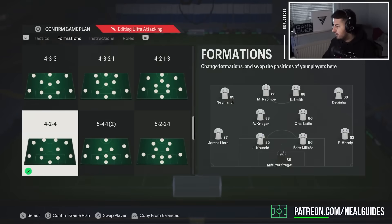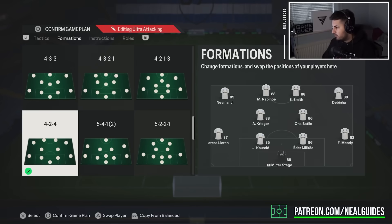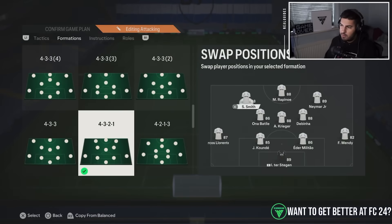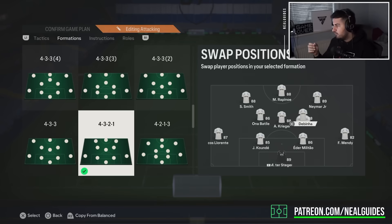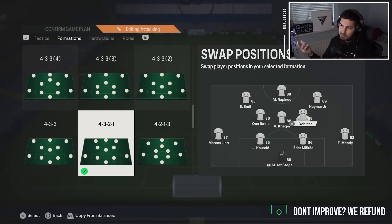They've adjusted finesse shots slightly — specifically a small reduction in finesse accuracy, around 5-10%. I haven't changed any of the players as a result. I've still got my bench, still got Repano, Smith, and sometimes I sub on Son for Dabinia. Finesse shots haven't changed in any grand scheme — it's roughly 10%, so maybe 1 out of 10 shots you hit now will miss. There's no significant increase in miss rate.